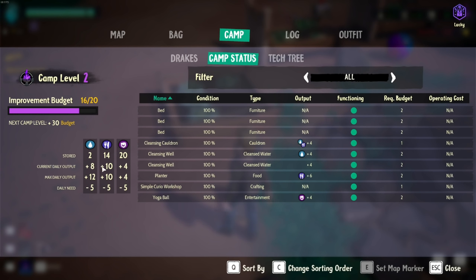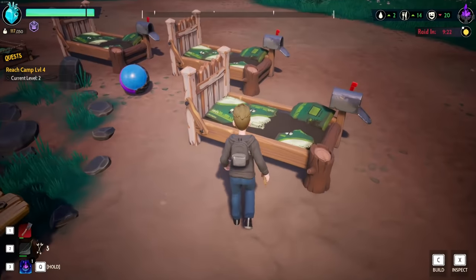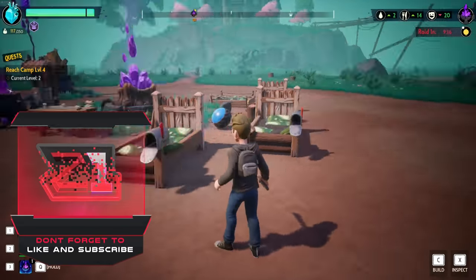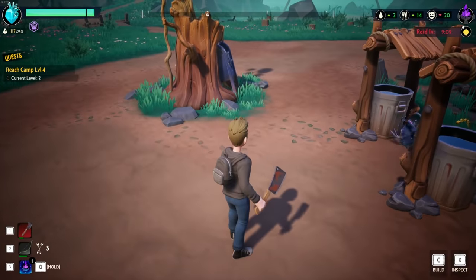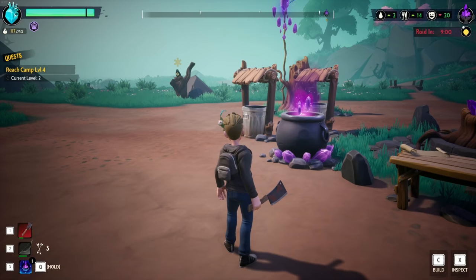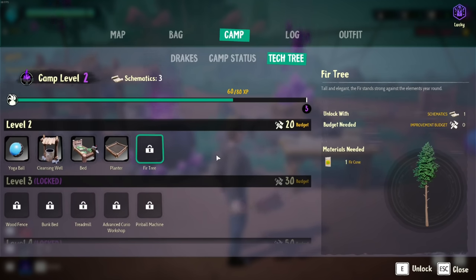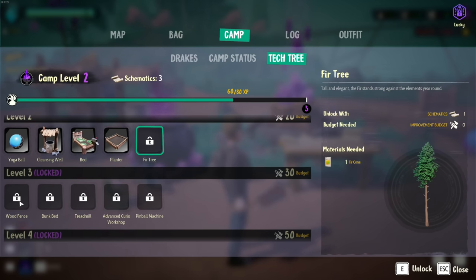It says we're producing six but the cleansing cauldron has some stuff in it so that's probably adding to it. We are looking pretty good. Now these things right here - I'm not sure how long they last. Oh my gosh I'm so excited, hopefully you guys enjoy. If you do make sure you leave a like, if you're new here don't forget to subscribe. People were telling me if I drop a tool down next to the depot they'll actually repair them - that's kind of neat. We have a raid in nine minutes, that's not ideal.